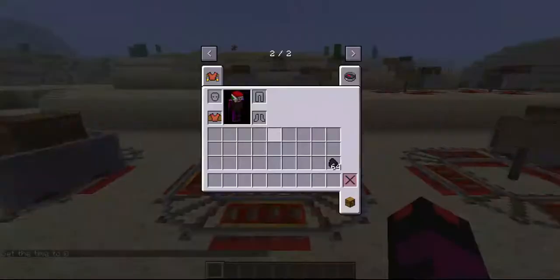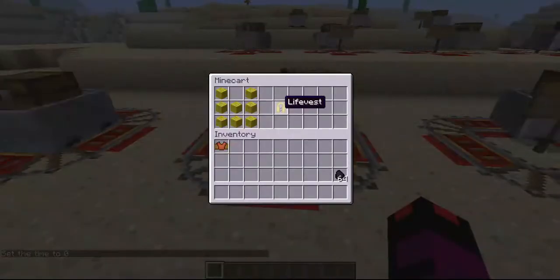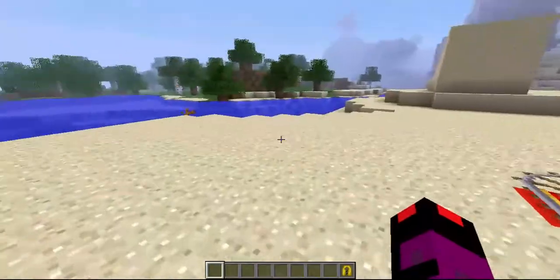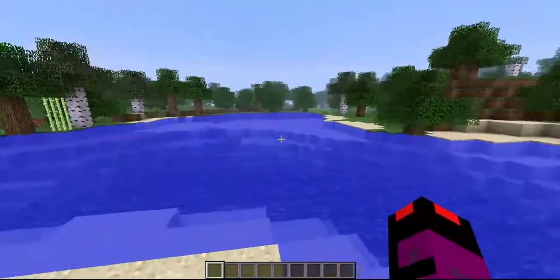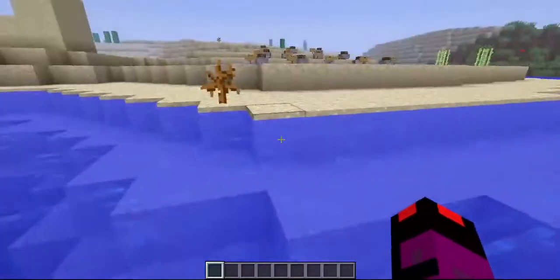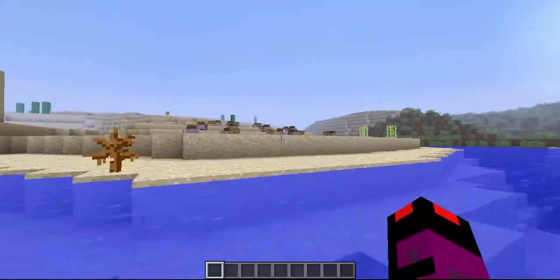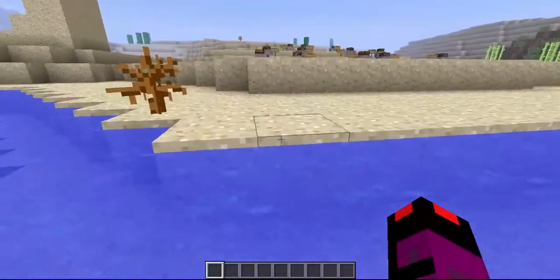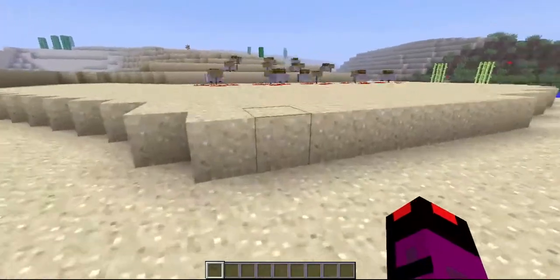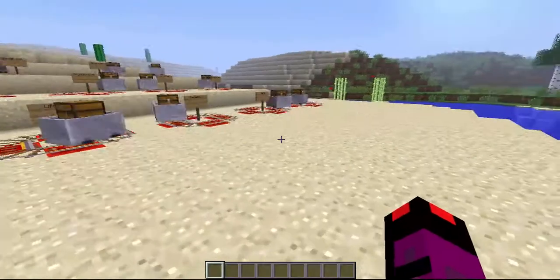The next item is the life vest. As the name suggests, the life vest lets you float on water for indefinite periods of time. All you need to do is have the life vest on and jump in water and you just float. You don't have to press space or anything. You just float and wait till rescue comes — which is never gonna happen by the way, and you'll die there on an abandoned island. Just kidding, you'll totally get rescued.